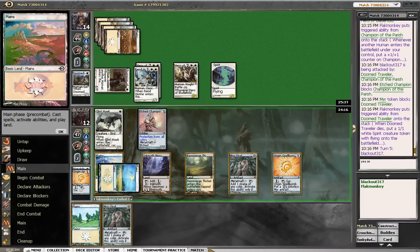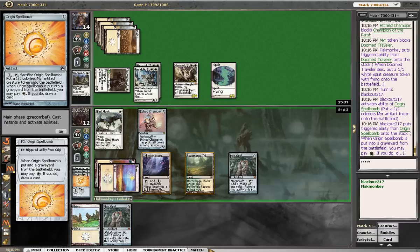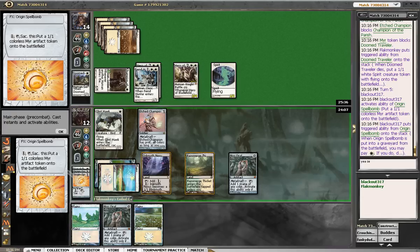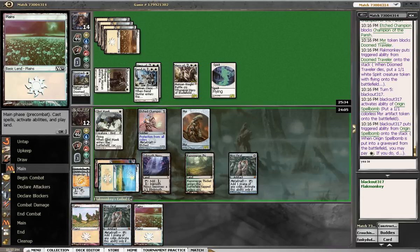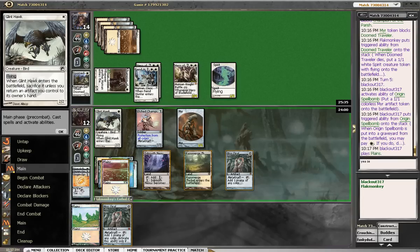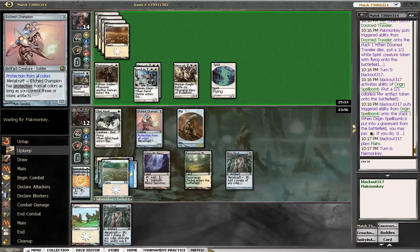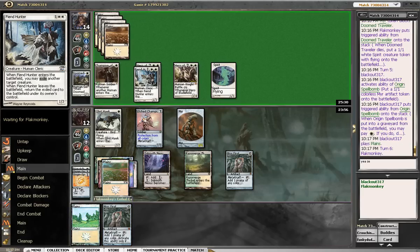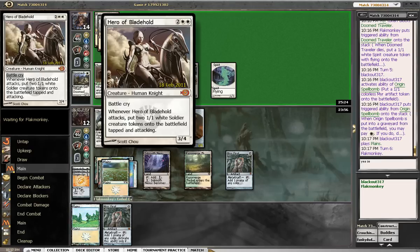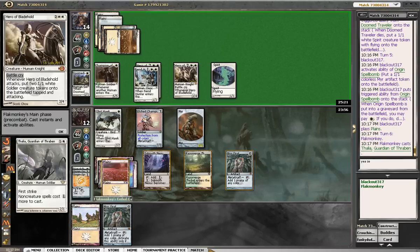We unfortunately rip another opal, so that kind of sucked. I guess we will pay. Draw something good — don't draw lands. We're not dead, but it's not looking too pretty, so we'll pass the turn. This hero's just so much better than ours since it's in play. Ours is hiding behind the Fiend Hunter's ass.